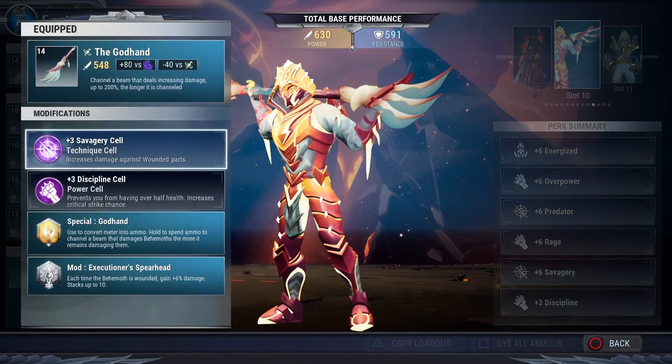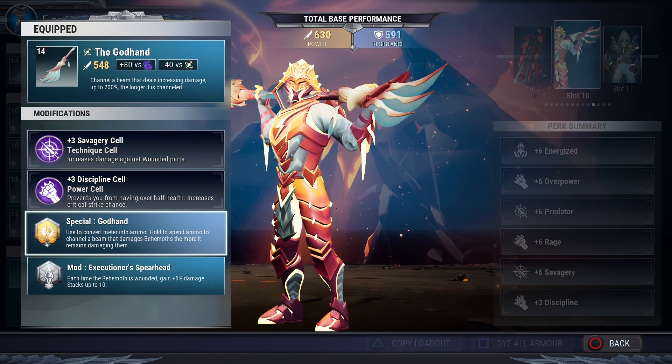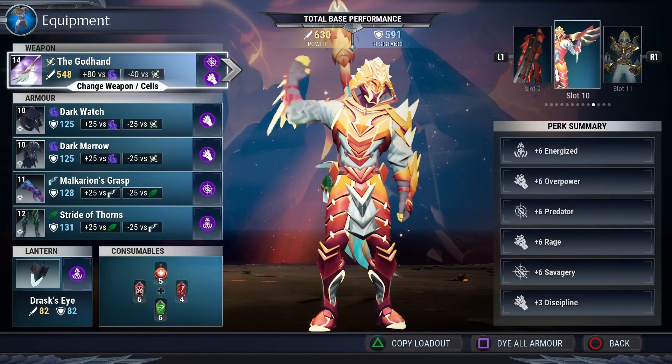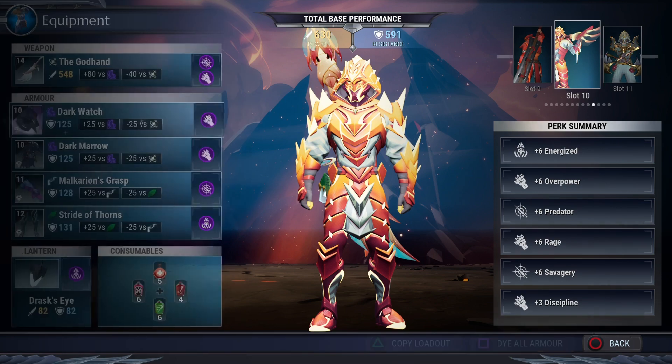First, you want to get your God Hand and put a plus three Savagery cell in there, then a plus three Discipline cell. The God Hand converts your meter into ammo — you hold to spin that ammo to channel a beam that damages behemoths, and the more it remains on them the more damage it does. In our build, we're going to double that damage with the mod Executioner Spearhead: each time a behemoth is wounded you gain plus six percent damage, and it stacks up to ten times.